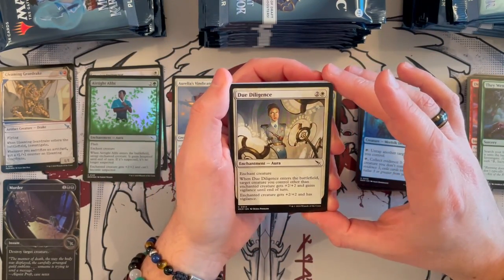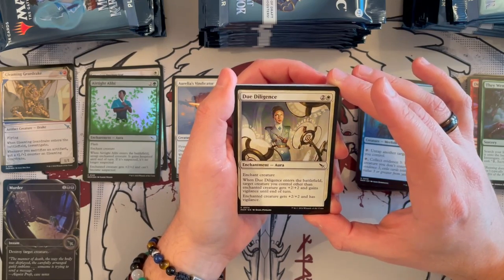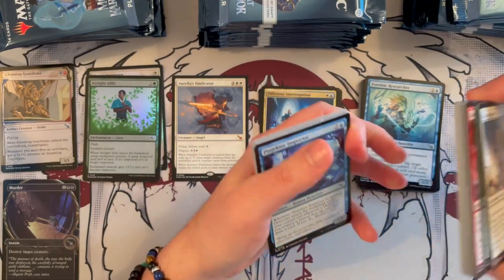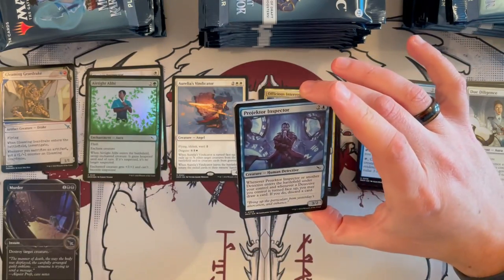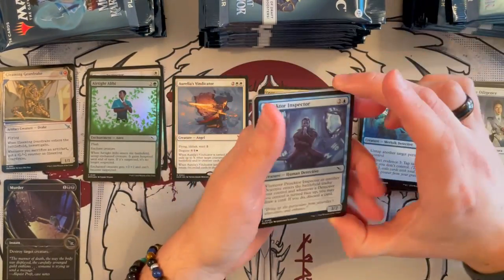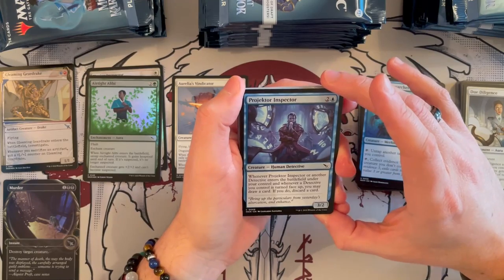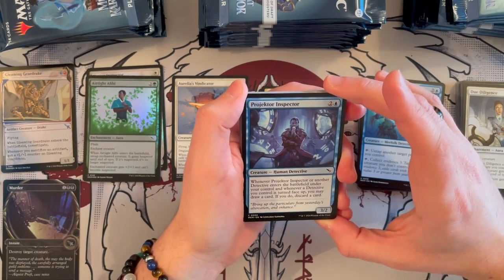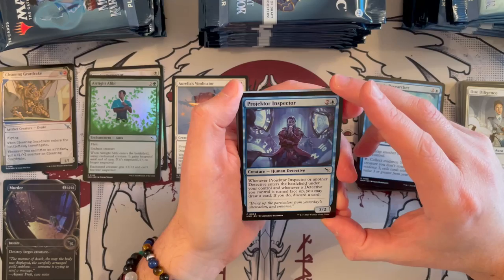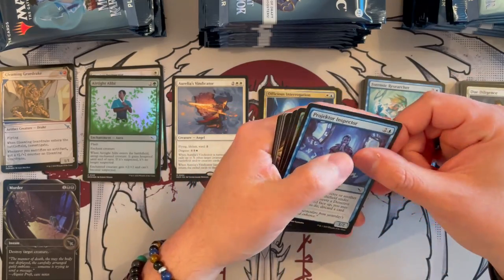Due Diligence — it's an Aura, costs 3, it's white. When it enters the battlefield, target creature you control other than the enchanted creature gets +2/+2 and gains vigilance. Until end of turn, the enchanted creature also gets vigilance and +2/+2. That is very interesting — it can be really groundbreaking if it's later in the game. Then we have Prospector Inspector — I wish they had an Inspector Gadget tie-in in this set, that would have been so cool. Prospector Inspector is a Human Detective that costs 3. Whenever another detective enters the battlefield under your control, or whenever a detective you control is turned face up, you may draw a card — if you do, discard a card. Very, very good to get through your deck if you build it right.